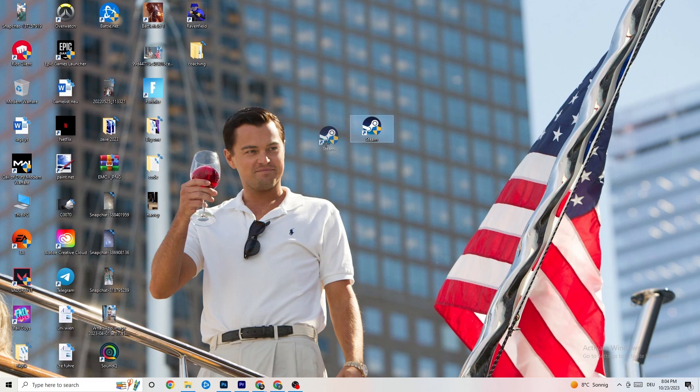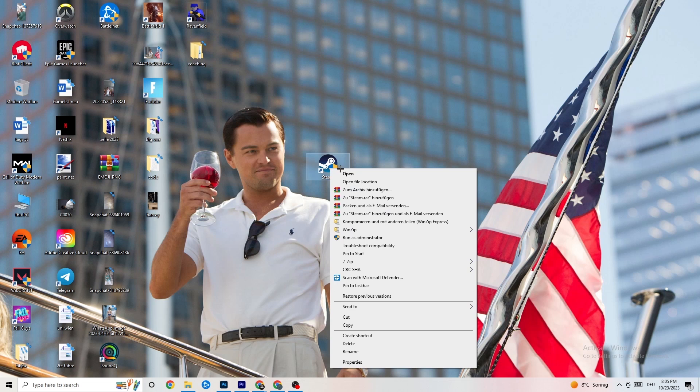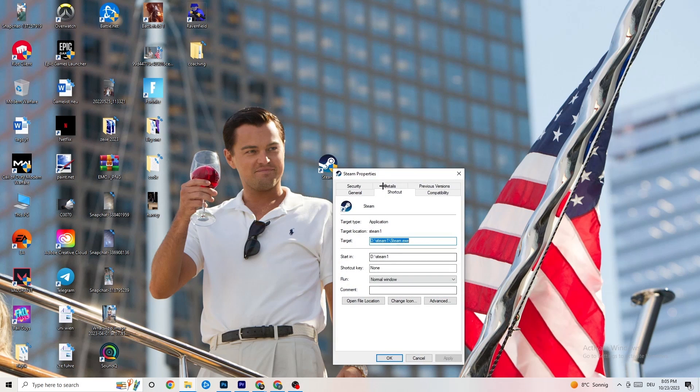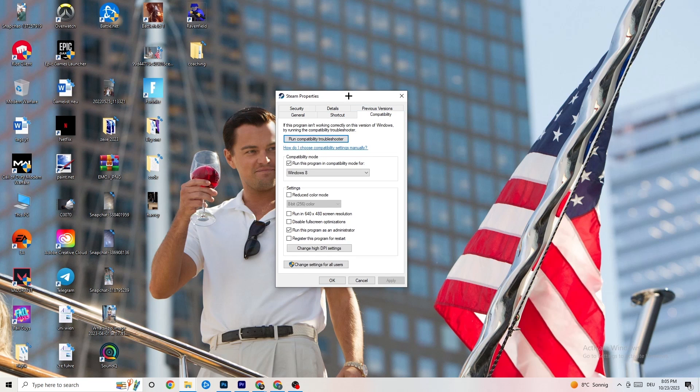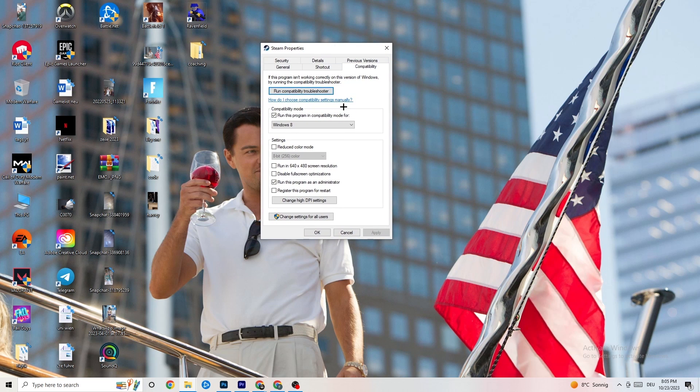If that doesn't work, right-click the launcher shortcut again, go down to the very bottom where it says Properties, and left-click it so the tab pops up. Navigate to the Compatibility tab, click on it, and now I want you to copy my settings. The first thing is to go to Compatibility Mode and enable 'Run this program in compatibility mode for.'